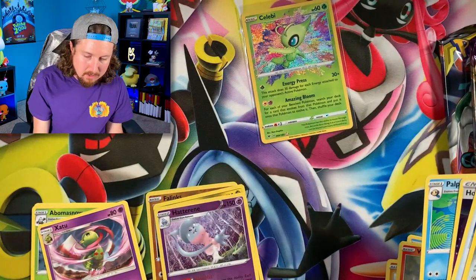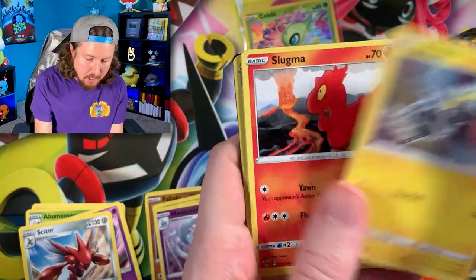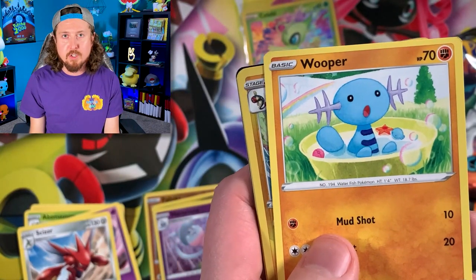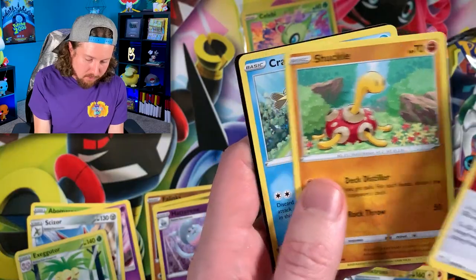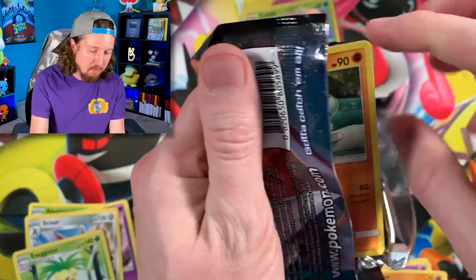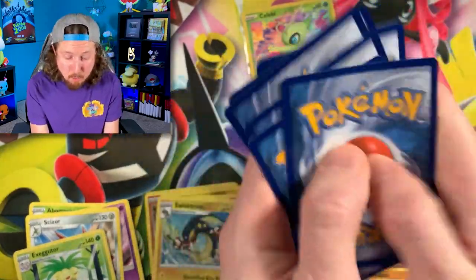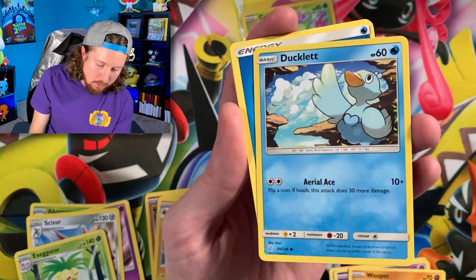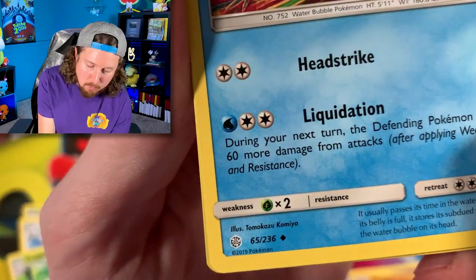Vivid Voltage up next - let's see if we can pull our first ultra rare of today's Pokemon opening. We got a Beldum going into a Wooper. One, two, three - it's like a YouTube thumbnail face. Exeggutor for the rare, energy, and the Shuckle Squad - there's the code card. Cosmic Eclipse up next! I love Cosmic Eclipse so much, we're going to do the card trick on this one. We haven't even pulled a hollow rare yet - these Pokeball Tens are treating us a little rough today.